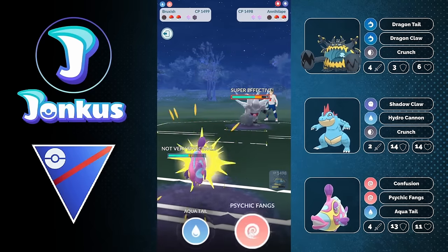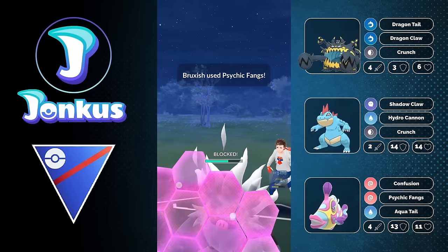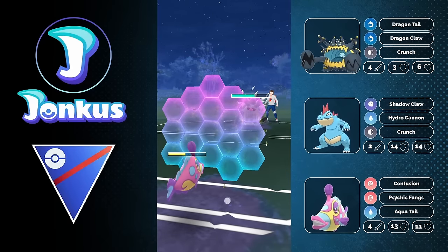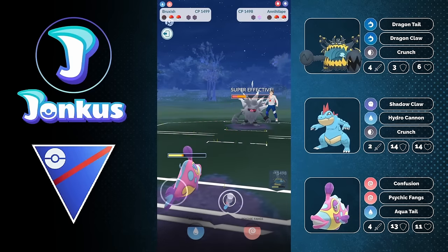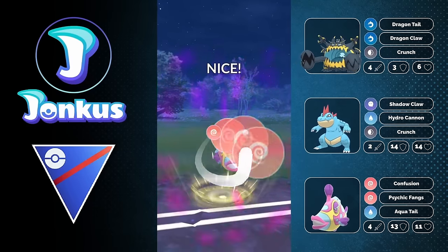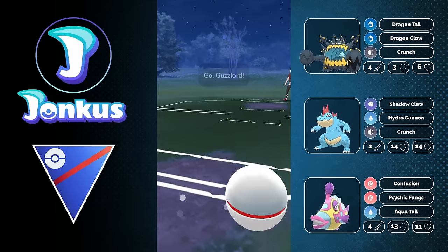Look what's in the back — it's going to be the Annihilape from the opponent. What we can do is go for Psychic Fangs, drop their defense, and look at the damage output of Confusion after a defense drop against an Annihilape. It is madness. Two more and they can go down. We can go for another Psychic Fangs, which is going to force the debuff, or it's just going to knock them out, because the opponent doesn't even use a shield here.